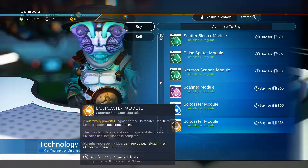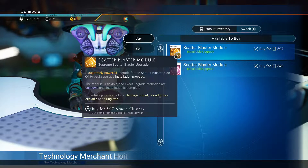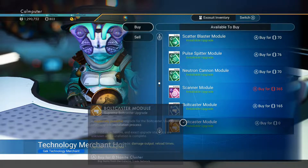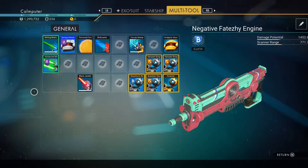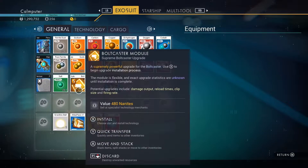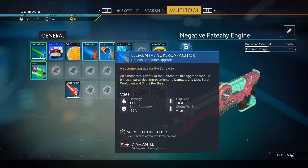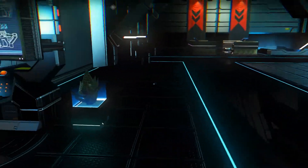Supremely powerful upgrade for the bolt caster. Scatter blaster? I haven't even heard of you yet. This seems like a good investment for my safety, and I don't even have to get rid of anything for it — I can just put it there. Plus 1% damage, clip size plus 8, burst cooldown 15, shots per burst. Is that really S-class? Feels odd, but all right.